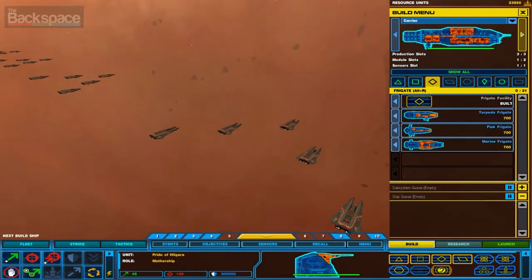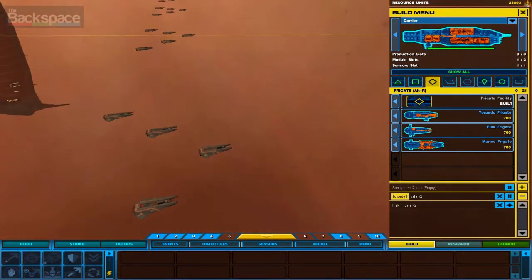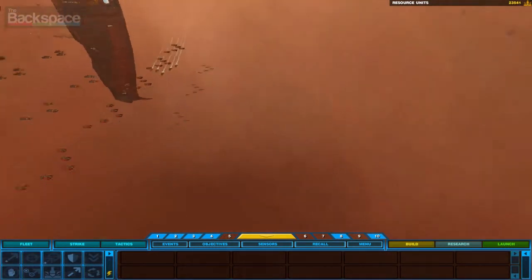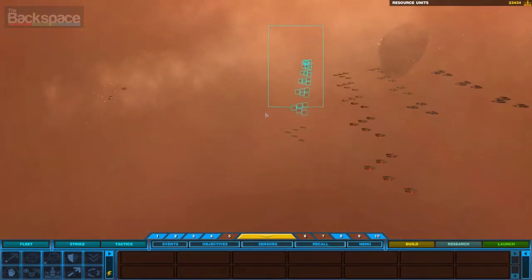I have a carrier. My carrier can build as well. I'm going to get them to build my frigates — I'm going to get a couple of torpedo frigates. And I think in this one later we'll get some more frigates as well.